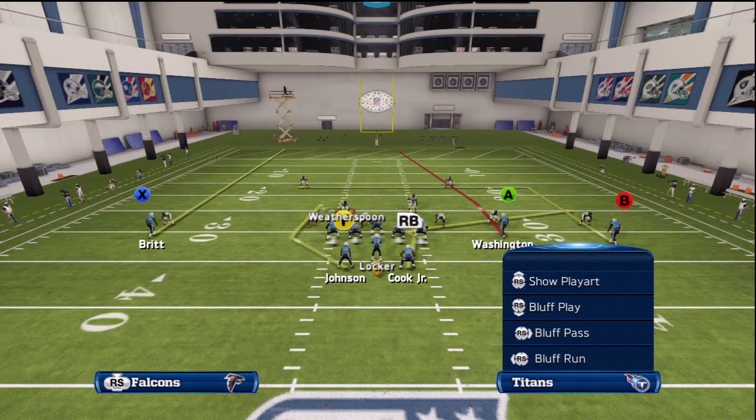Unfortunately, in practice mode, this route actually never beats the press. I sat in here for 20 minutes messing around with the play, and not once did I beat the press. Every time I was coming out in two-man-under type defenses with press, I was never able to beat it. I even went as far as putting in Chad Owens — he's got a 51 press rating — in that spot against Kenny Britt, whose release rating is a 94. So you're just going to have to trust that in-game we are going to beat that press a large majority of the time.